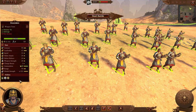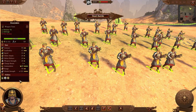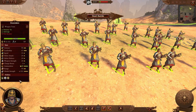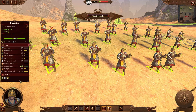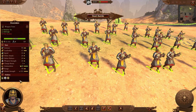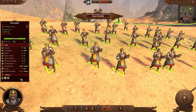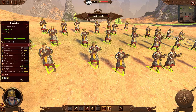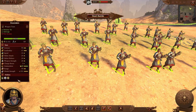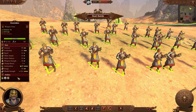Next we have the Draconiers — basically a flamethrower team. They have really high ammunition and are anti-large with massive missile strength, but low range, so you have to be careful with them. They have poor accuracy unfortunately, but I think for 32 entities aiming at one large unit it's not going to be a problem. They have decent melee stats for a missile unit, but you want to use their flamethrowers for maximum damage.